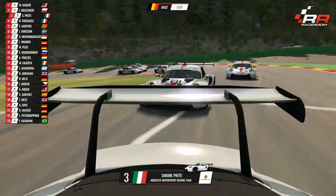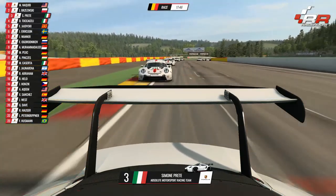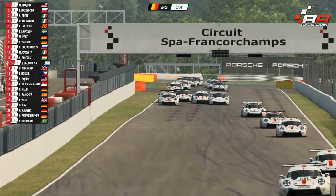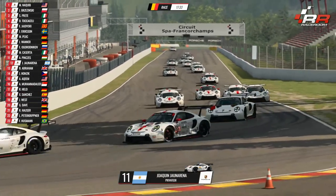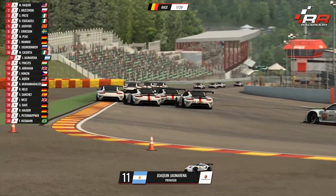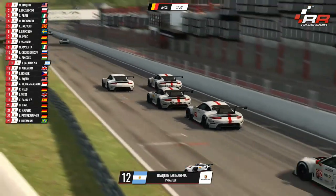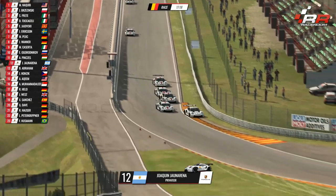Simone Pratt looks like he is in that slipstream of Brzezinski through Blanchiment on cold tires — breathe in and hope that everything sticks. Must be flat through the RSR through Eau Rouge and Blanchiment? Yeah, it should be easily flat. We have a spinner in the background and a lot of contact going on there as he spun around and came back on track — that's caused mayhem at the back of the field. I think that was Muhammad Ali because he's now down in 16th position.